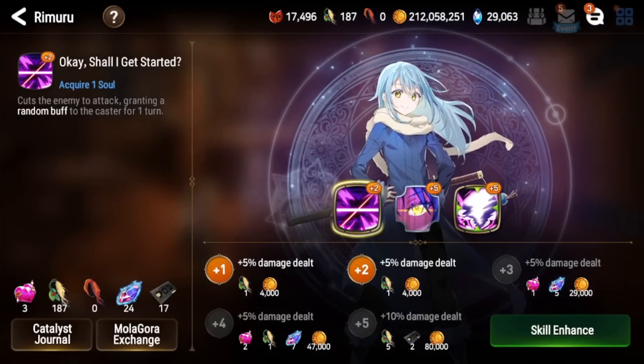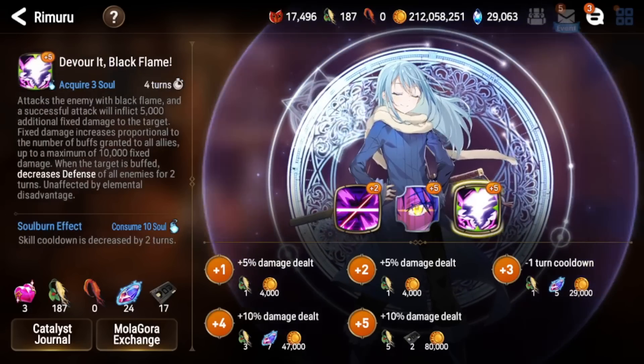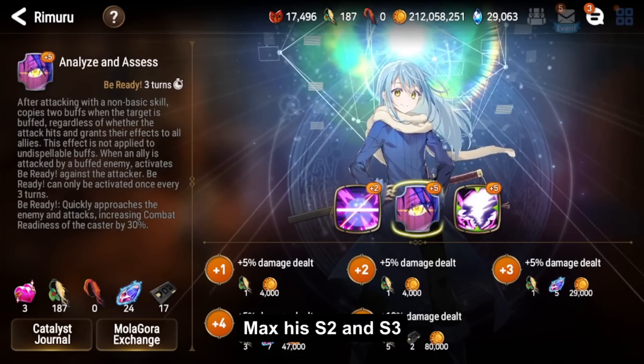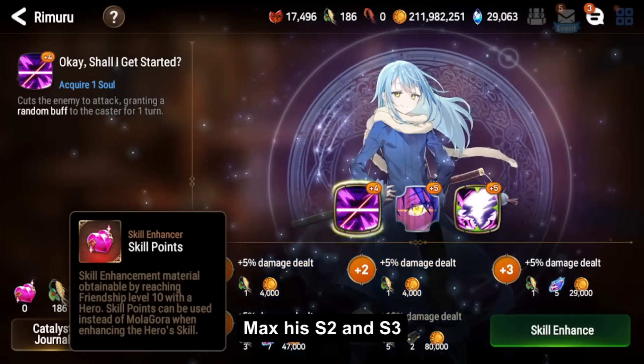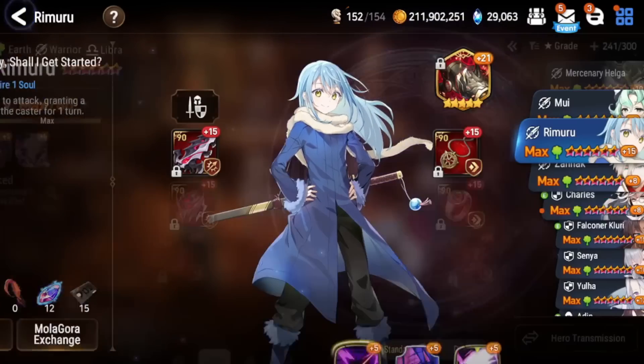For skill enhances, on a damage build you definitely want him fully maxed out. Even on a tank build, maxing him out is not bad. Definitely make sure his S3 and S2 are maxed no matter which build you run, since those are the bulk of his damage. Since I have the catalysts and friendship skill points available, I'd recommend just maxing him out if you use him regularly — he's very strong.